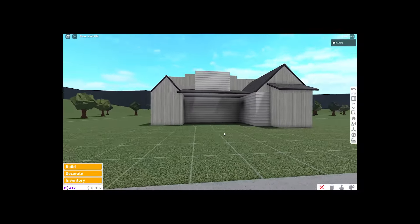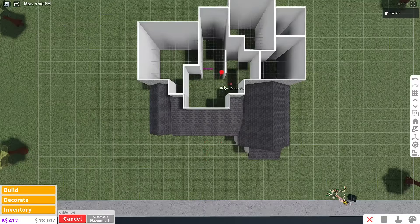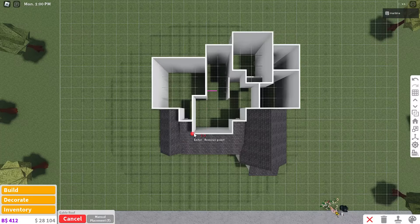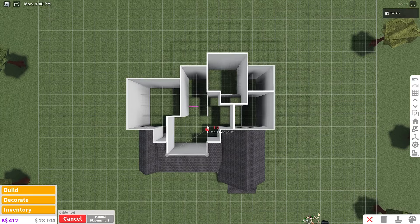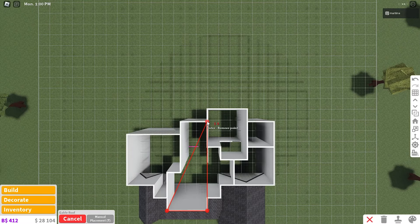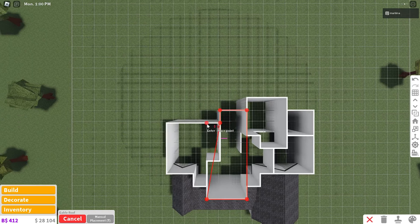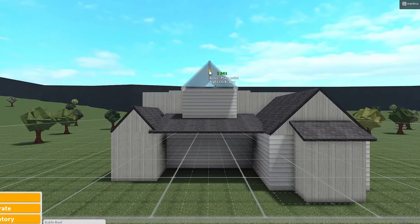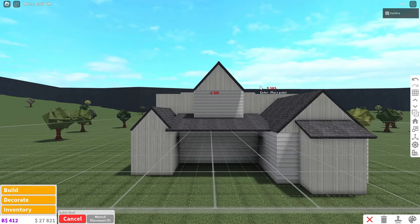Now we can go upstairs, taking the gable roof with us for the rest of the house. On manual placement again, start at the front center wall, place it down on the bottom left corner, go to the right by three. Go back up two, four, six, seven times and place it down. To the left by two, place it down, that corner down by one, and to the left by one — covering the center part of the house.